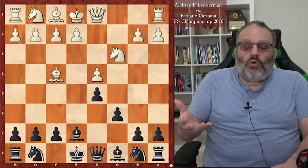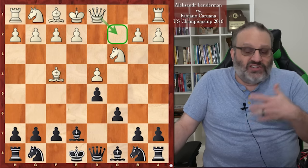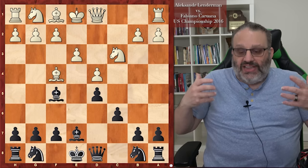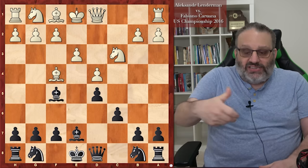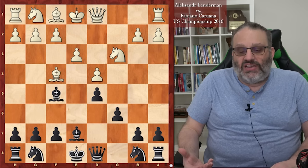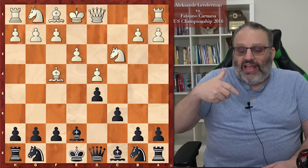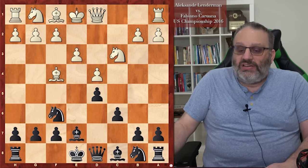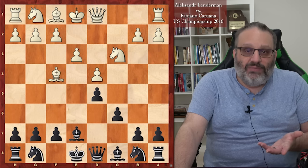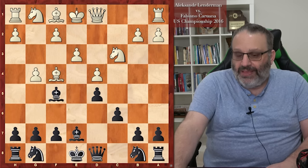What White typically does against Bishop F5 is play super aggressively. If Black plays more passively — just Knight F6 and castle — White can play Bishop D3 and Black doesn't have the option to play Bishop F5 anymore. So if Black wants to play Bishop F5, this is his chance. White tries to punish it by playing super aggressively on the kingside with G4, and the idea is if the Bishop goes back to G6, play H4 and keep attacking the Bishop.